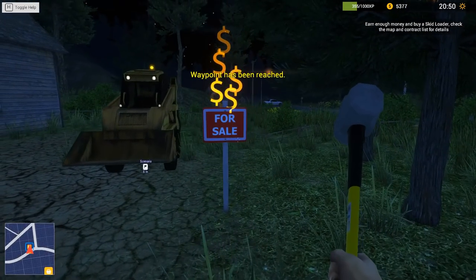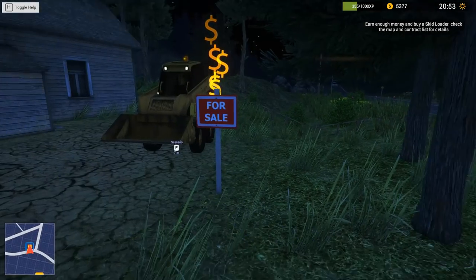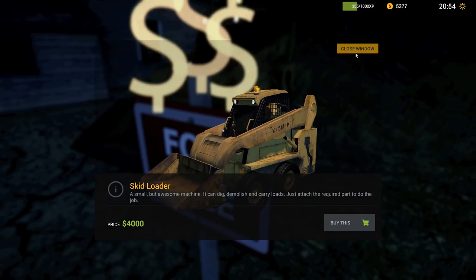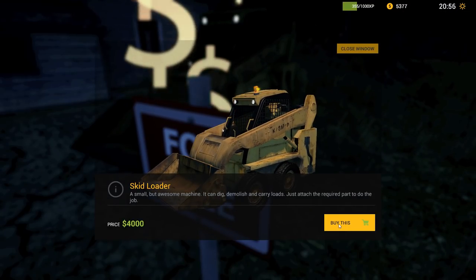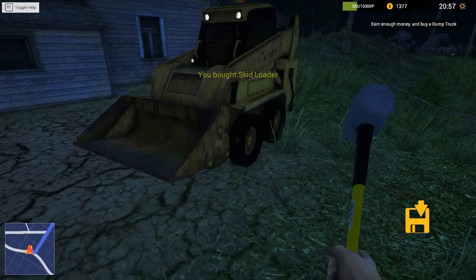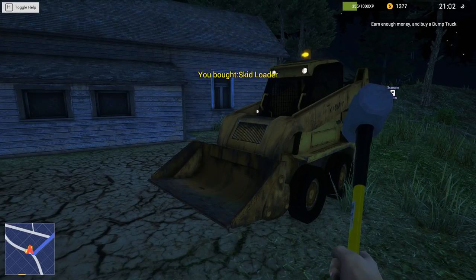Let's have a look. Waypoint has been reached. Did he just crash into my car? Oi! Okay, let's have a look at this then. Yes, we can buy this - 4,000. It can dig, demolish, and carry loads. Yes. Oh, Jim is on the phone. I have a plan, but we need one more machine. What? I just bought a skidloader. Earn enough money and buy a dump truck.